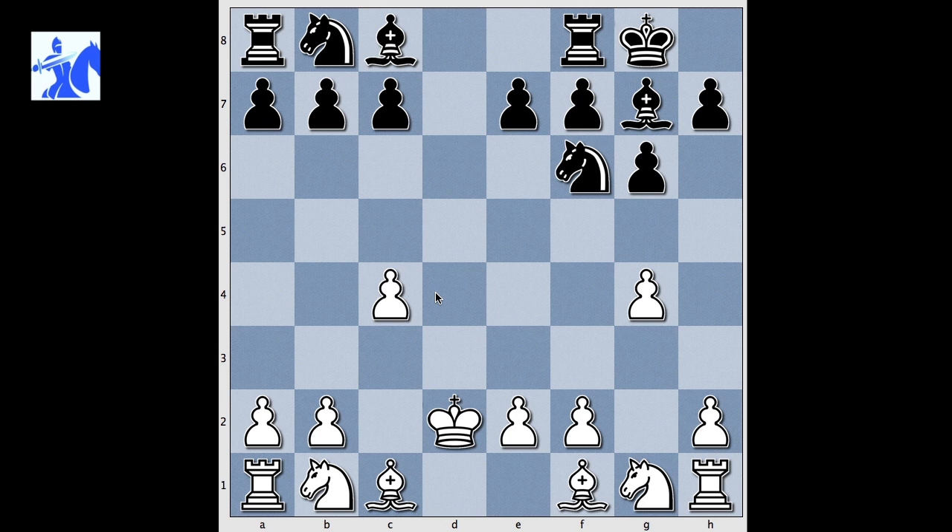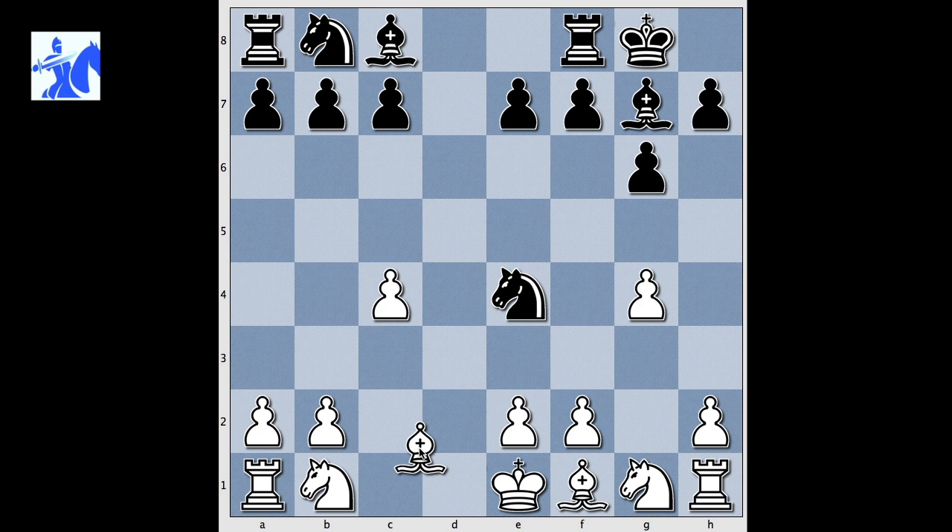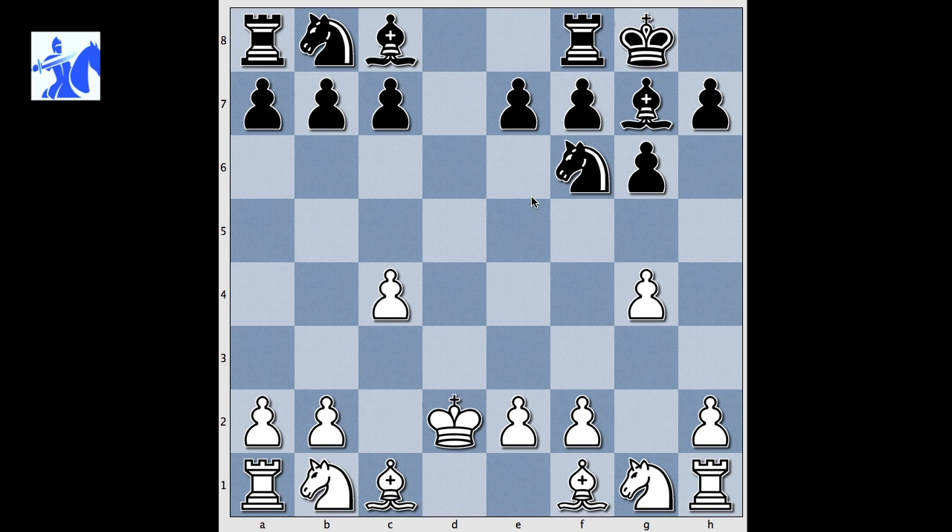What would happen if White recaptured with Bishop? Then we would have a continuation: Knight e4, Bishop c1. And material is equal, but Black has a passed Knight. In the game, White captured with King.